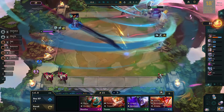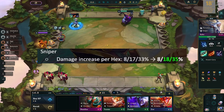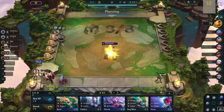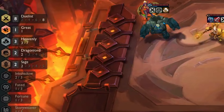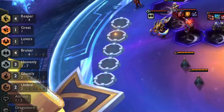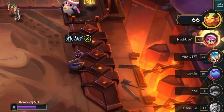I lost my 8 win streak in a very close encounter against the Sniper Warden comp. Sniper was the other trait that was buffed in this patch. I was waiting for a long time to complete the items for Senna with an Infinity Edge, which I finally made. I faced tough opponents, including an 8 Duelist comp and other dominating comps like Sniper Warden and Bruiser Reaper. I lost one more round against the Sniper Warden opponent, but I still got into the top 4.